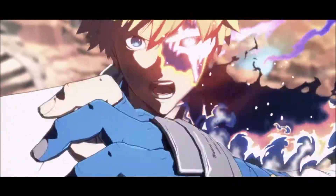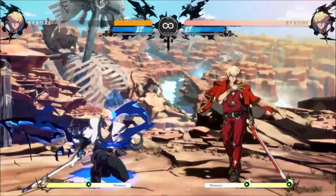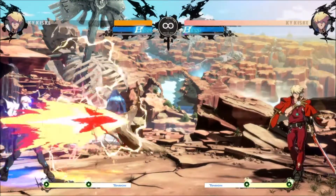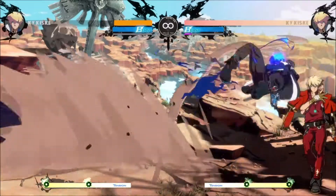Dragon Install requires Ky to be low on life to perform. It upgrades his special moves for the remainder of the round and is safe on block. However, it drastically reduces his tension gains for the rest of the round as well.